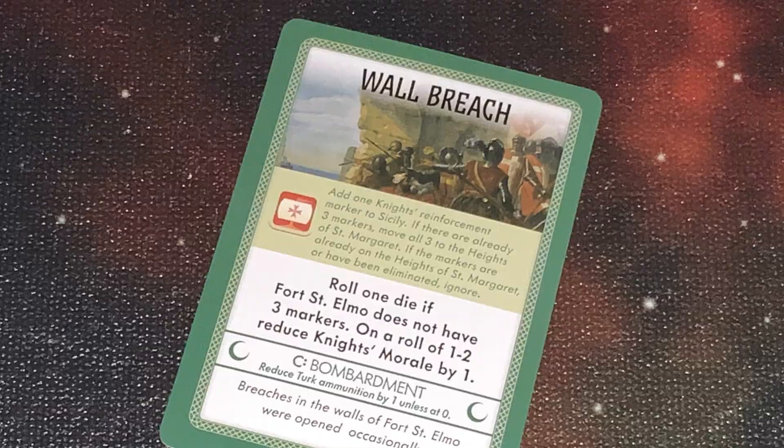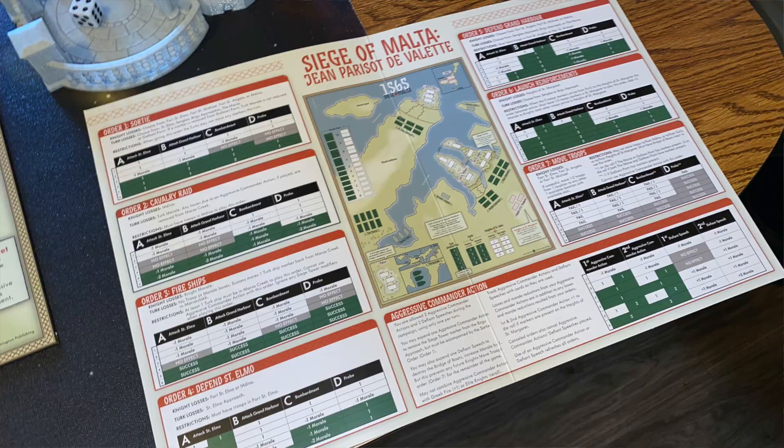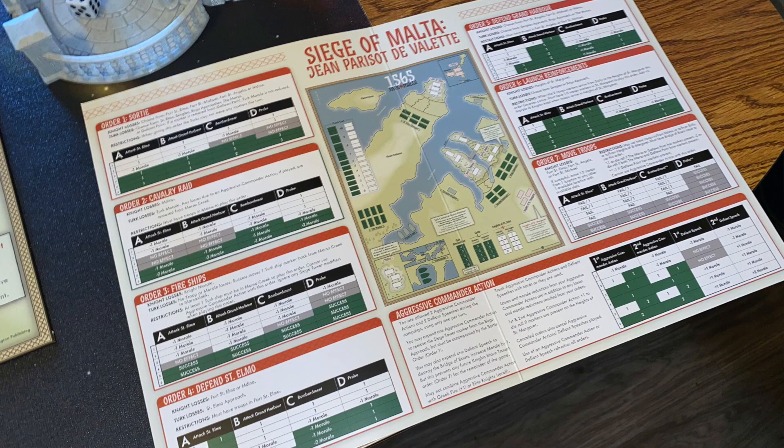Then you go ahead and draw a card from the Turkish deck. You look at that card and it gives some specific scenarios — it may cancel the order you did, it may make the order more difficult, or it may do other things on the board. Then it's going to have an A, B, C, or D section that says what the Turks are doing. You look on your order sheet because each order you can select has its own track of A, B, C, or D, and then you roll a die.